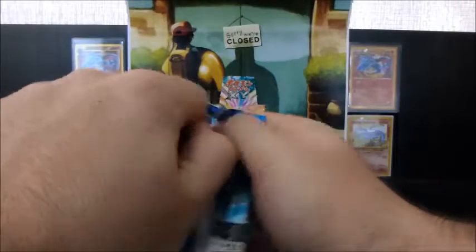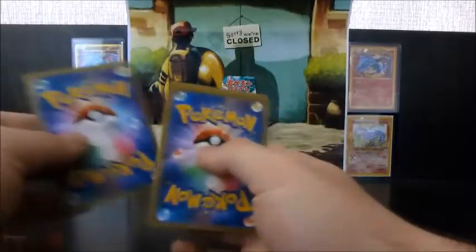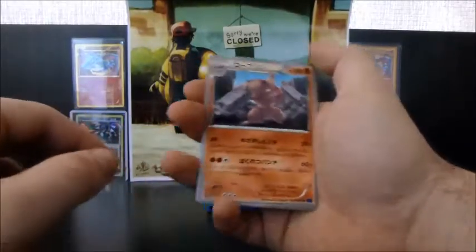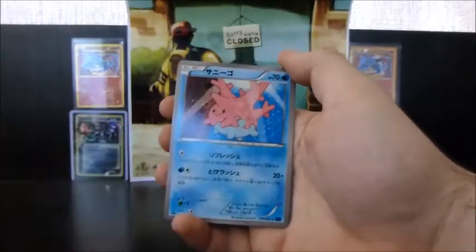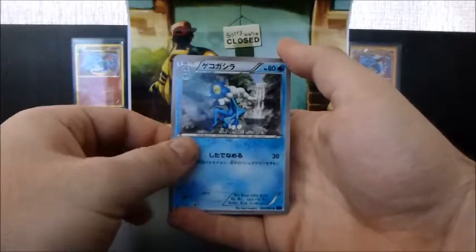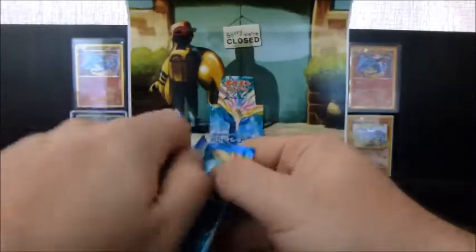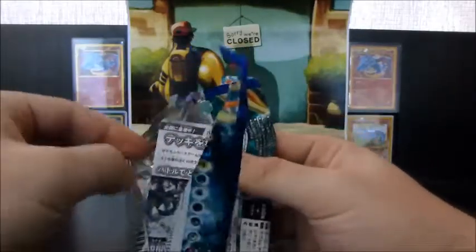Much better than last box where I screwed up most of the names. But I guess it doesn't really matter. We have a Conkeldurr, Corsola, a Volbeat, a Swirlix, and a Frogadier. Two for two in terms of getting their names right, two packs in a row — very impressed with myself right now.